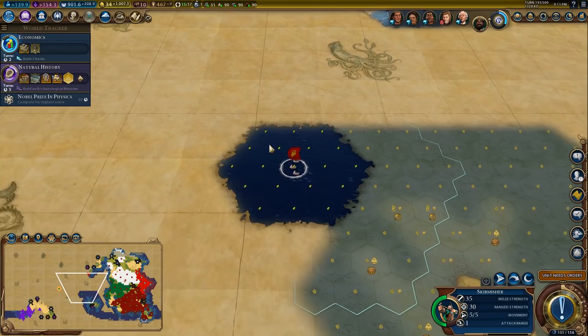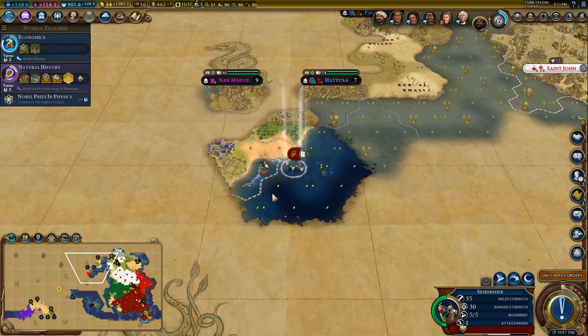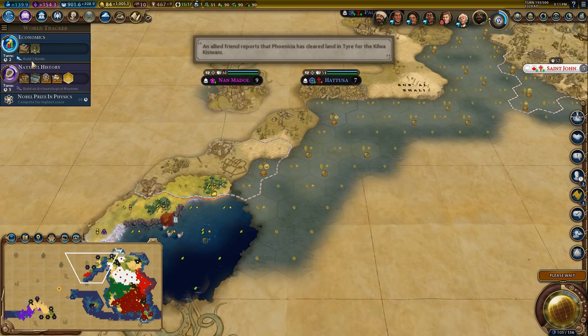Found another city-state: Mohenjo-Daro wants me to recruit a great general — that might not happen. There's Suleiman — Sule 1, Sule 2, Sule 3, Sule 4. We want to play around a bit more with city-state stuff. Because we can get a card. Let's do mutual open borders.